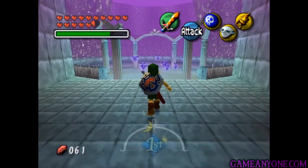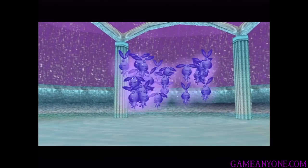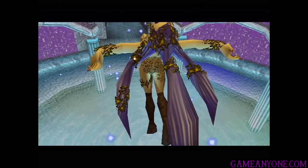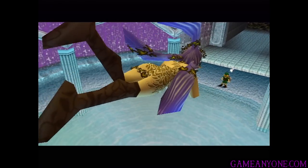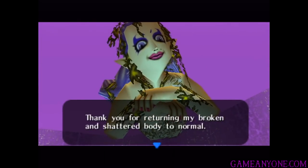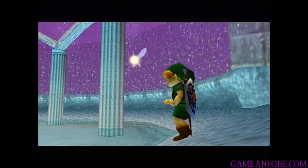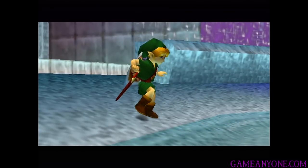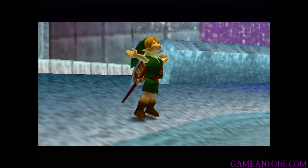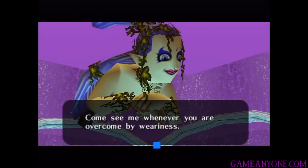Now once we head inside, you can see this is the fairy's fountain of Great Bay. We can walk forward and return them. The bluish-purplish hair fairy comes out. 'Oh, courageous young one. I am the Great Fairy of Courage. Thank you for returning my broken and shattered body to normal. As thanks, I shall lend you my strength.' And there we go — our defense has been strengthened. Enemies now do half as much damage as before. Come see me whenever you are overcome by weariness.